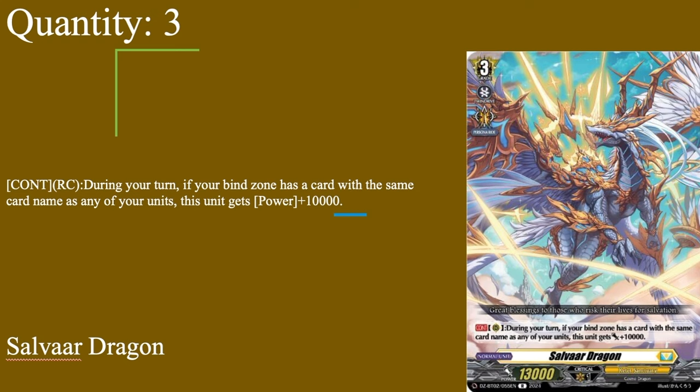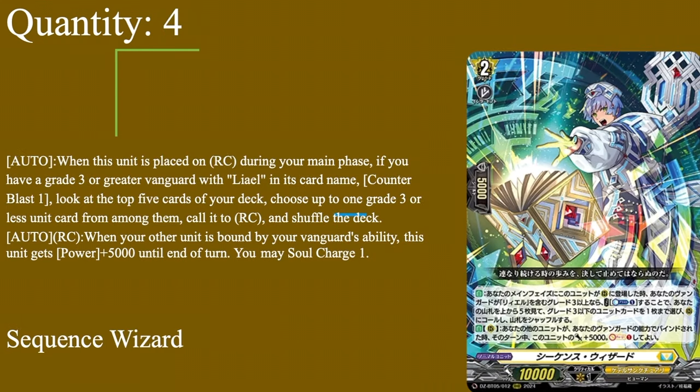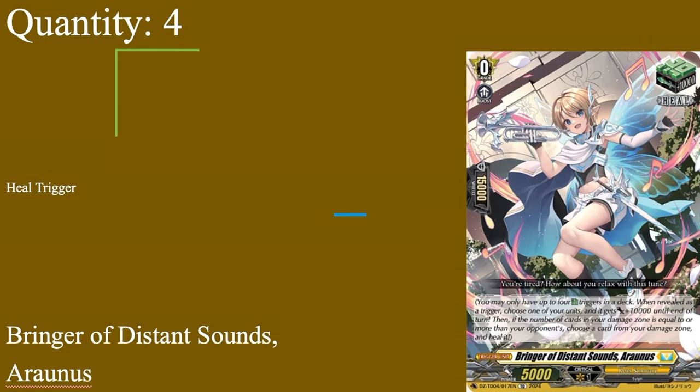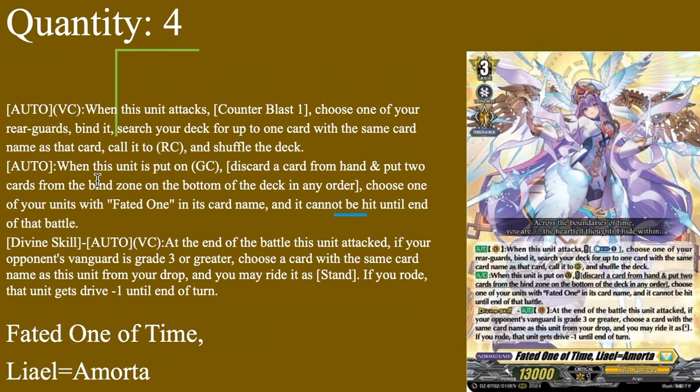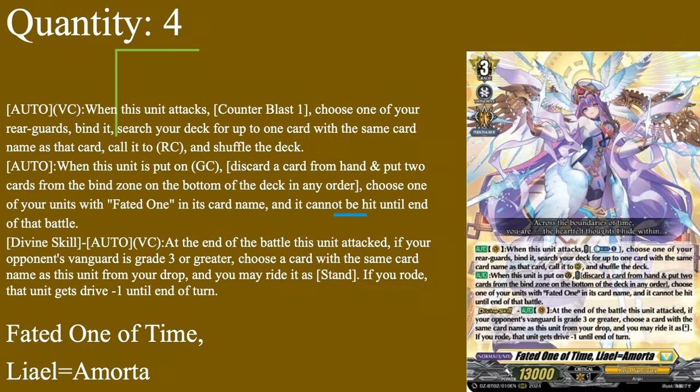Now we move on to our grade 3s: 3 copies of Salvar Dragon. Grade 3, 13k base. Continuous rearguard during your turn: if your bind zone has a card with the same name as any of your units — not specifically Salvar Dragon, just any unit — it gets 10,000 power. So it's a 23k beat stick. Once an Idris gets on board with another Idris in the bind zone, Idris gets 10k, Salvar Dragon gets 10k, same with Sequence Wizard, same with Penetreta — as long as something hits the bind zone that's a duplicate, Salvar Dragon gets 10k. Worst case scenario you might even have to call a trigger, use Amorota's skill to bind that trigger, call a second copy of that trigger, and suddenly everything on board gets plus 10k. 3 of Salvar Dragon — it is a beat stick, and if it has to hit the board it does its job well.